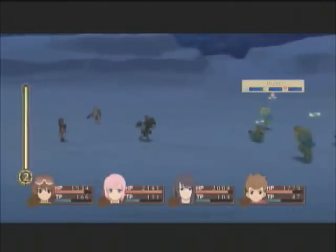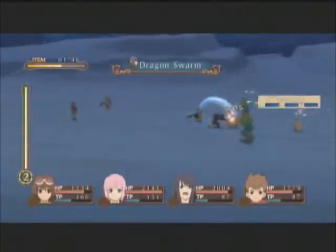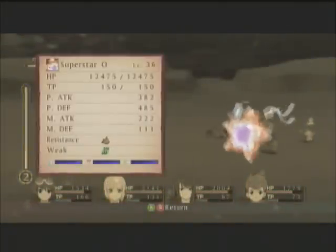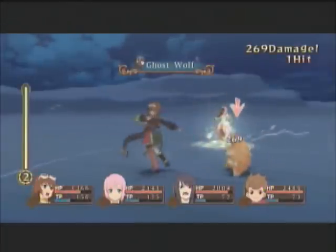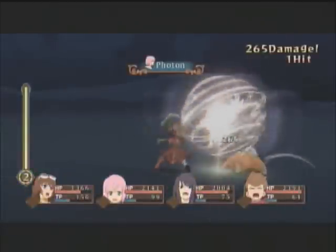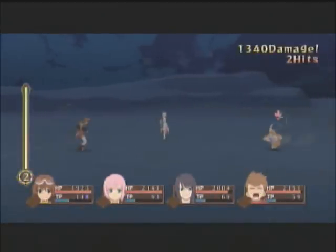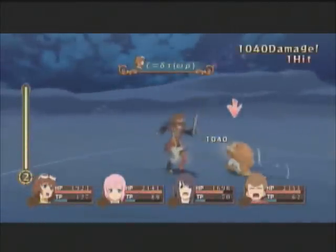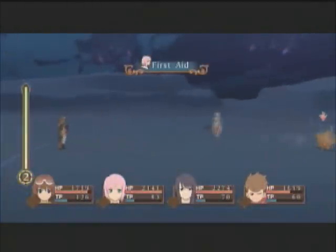Now we have these weird starfish guys here. I think this is a Superstar O — weak against wind, resistant against earth — so just use whatever spell you want, obviously not earth though. He's really fast. I've never really fought too many of these guys, so I always kind of wonder what's the point of them — they're kind of weak. They can't even really hurt Rita all that much. Time to finish him off.